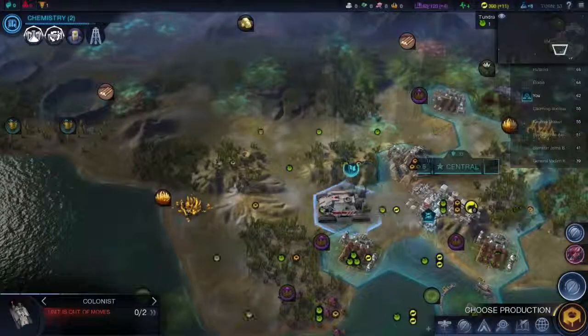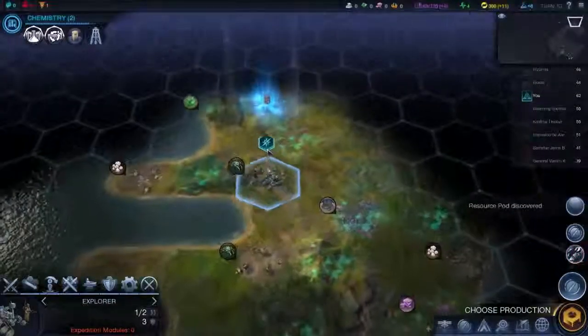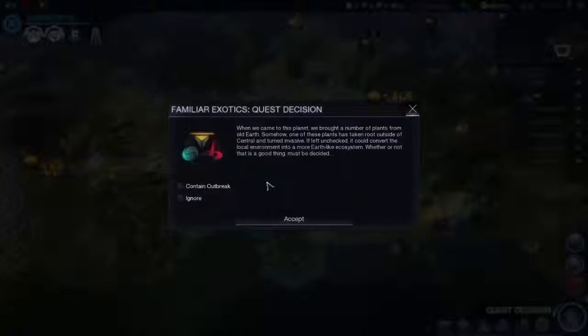Send you this way. You're going to head up this way. There's a lost pod — very nice. Choose production — let's build a worker. Quest decision: when we came to this planet we brought a number of plants from old earth. Somehow one of these plants has taken root outside of central and turned invasive. If left unchecked it could convert the local environment to a more earth-like ecosystem. Contain outbreak gives us points in harmony, which we're not interested in, so we're going to ignore it — continues to purity, continues to supremacy. Accept that.